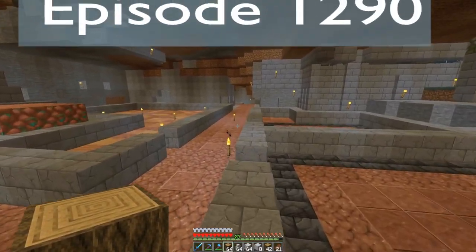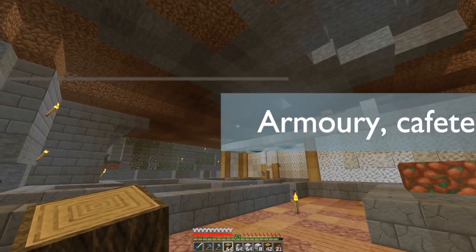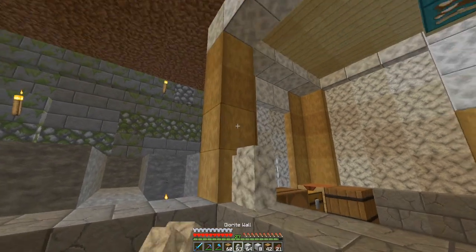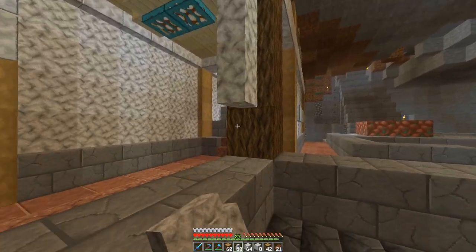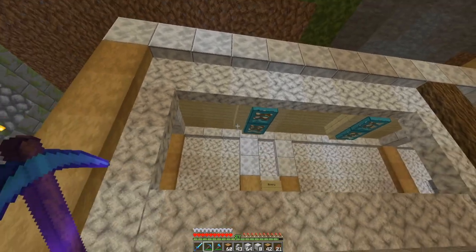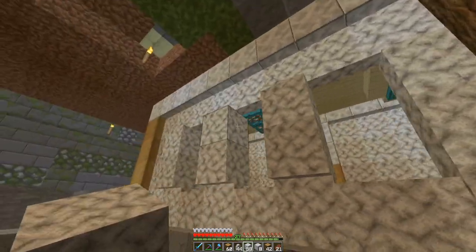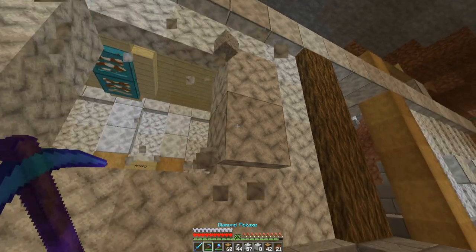Welcome back everybody, hope you're having a great day. We are still down here in the depths of the police station. I need to do a few things - first I need to put some walls in here, going with the same wall design as over there. I may mix it up a little bit. I've got some plain old diorite, trying to think of a nice little pattern here.